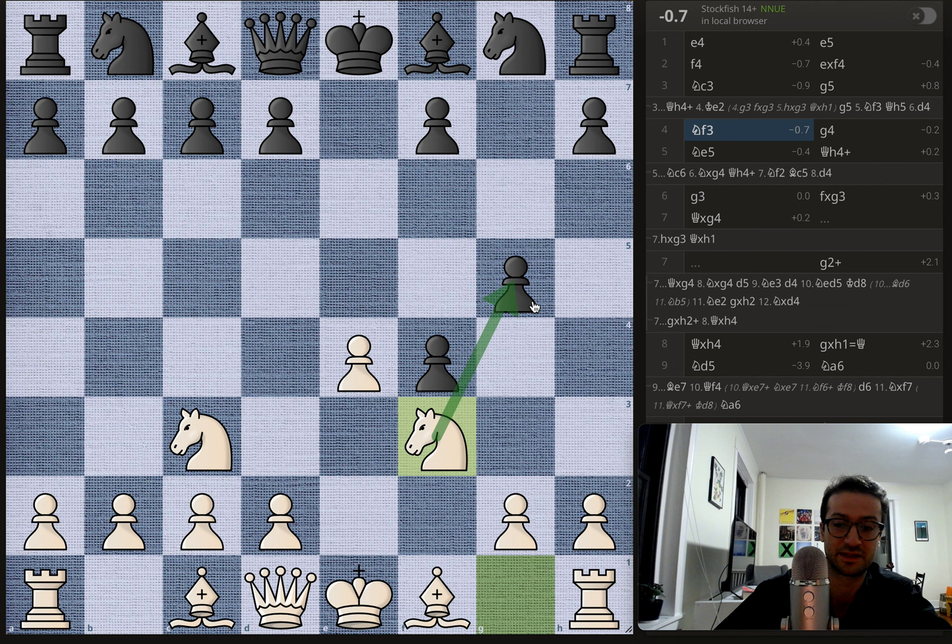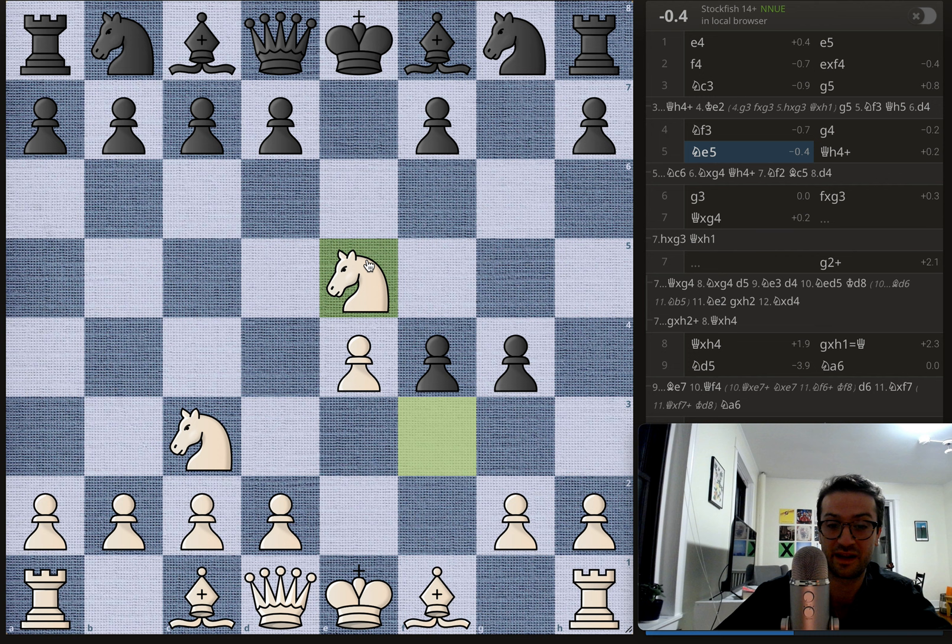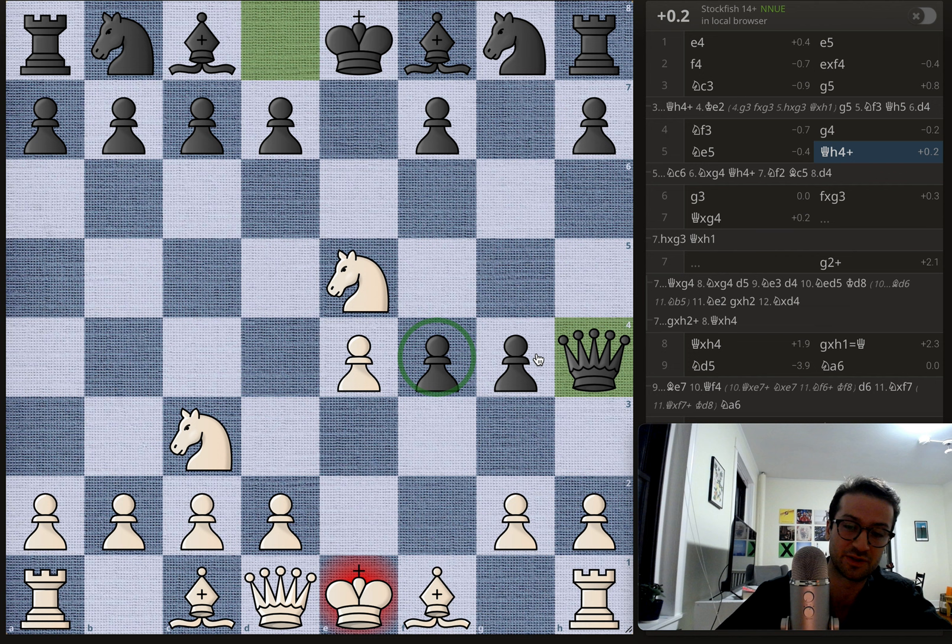In the actual game, black wants to protect the pawn on f4, which is reasonable. White plays knight to f3, attacking the g5 pawn — currently defended by the queen, but not a bad idea to attack. Black plays g4, really going after it with these two pawns marching forward, trying to get rid of the knight. The knight moves to e5, a threatening square that also attacks the g4 pawn, threatening to equalize material. Only now does black play queen to h4 check.